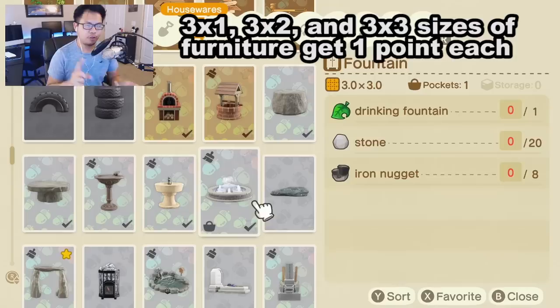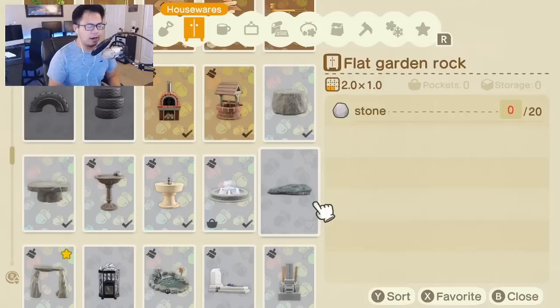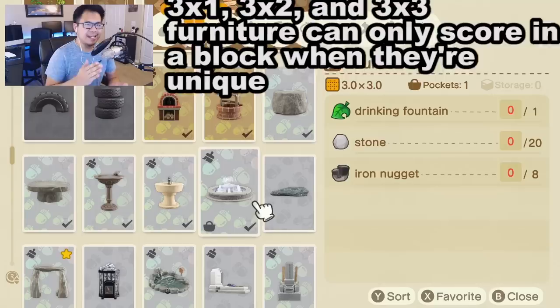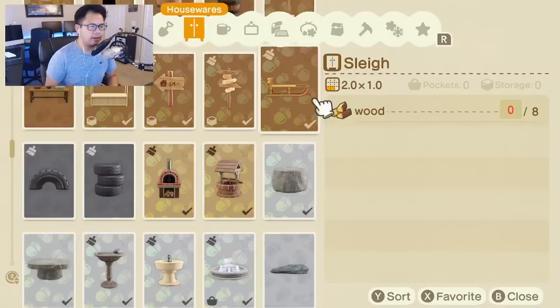If you're unsure how big a piece of furniture is, you can go to your DIY recipe book and right underneath the name of it, you can see a little yellow square that tells you the size. For example, the fountain is 3x3, and the flat garden rock is 2x1. You can't check the size for purchased furniture, unfortunately, so it's kind of intuitive when you place the furniture down. It's also important to note that furniture of the 3x1, 3x2, and 3x3 sizes need to be unique in order to count for points.